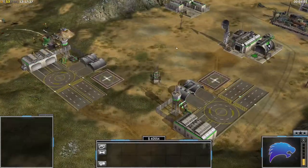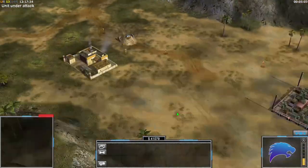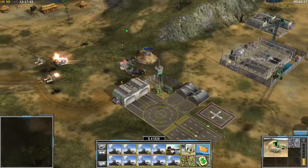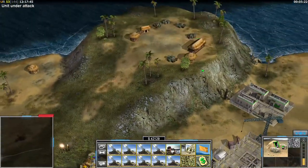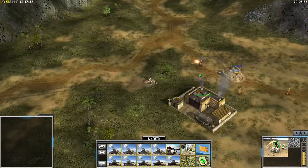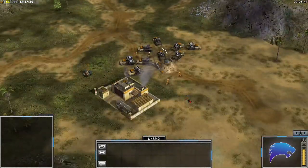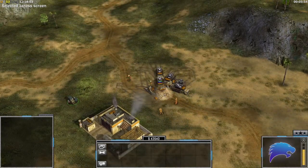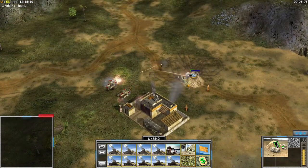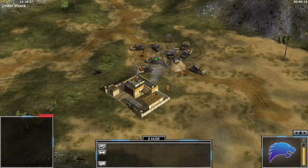Tip number five: in a team game playing as GLA, if your base is getting heavily wrecked and you're about to surrender and give your ally all your stuff — it took me a very long time to figure this out — before you surrender, you actually want to evac your tunnel first. If you surrender while your tunnel is full, your ally will not gain any of those units. I found this out playing with xCal once and it cost us the game in a big money decider. Evac your tunnel, then press Escape and Surrender, and your ally will gain all your units.